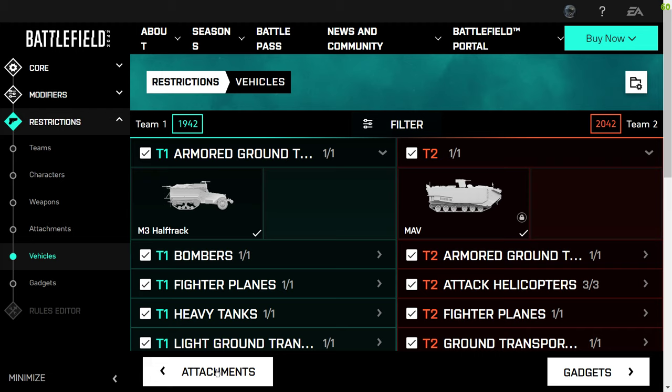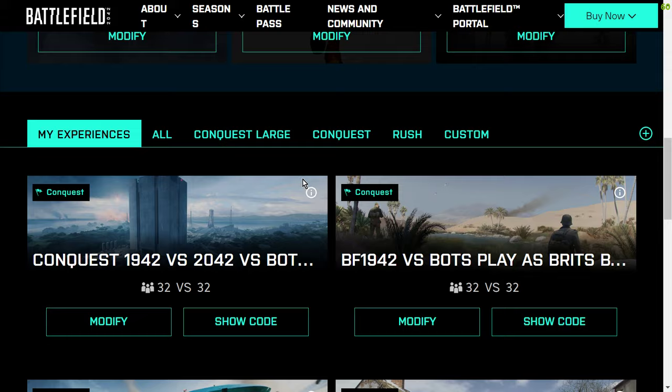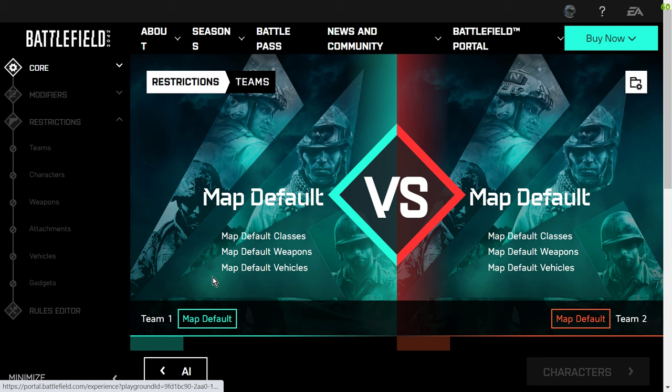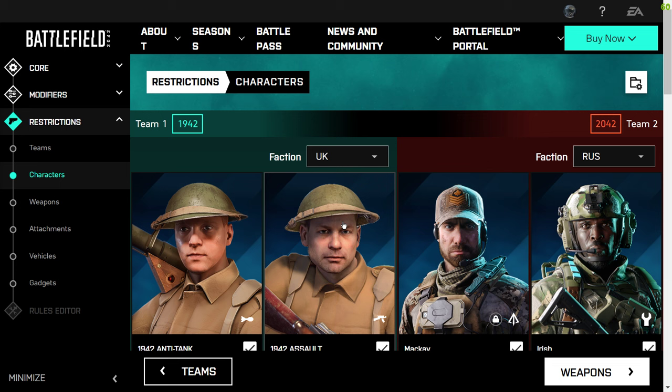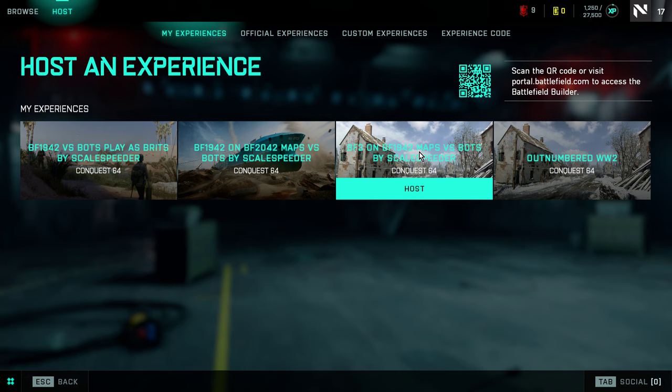When you're going through and editing things — say we go back to Browse Experiences, scroll down to the bottom, find our experience, click Modify, and let's say we go to Characters and we want to start as the Americans now — you just hit Save there and that will save the change.